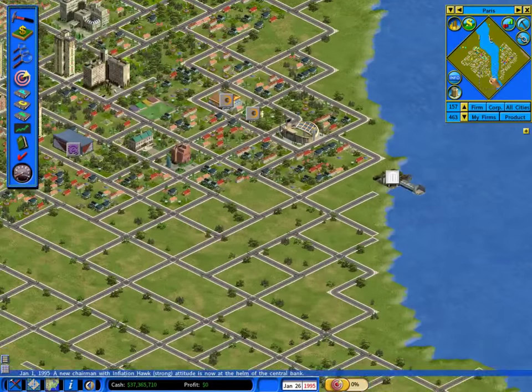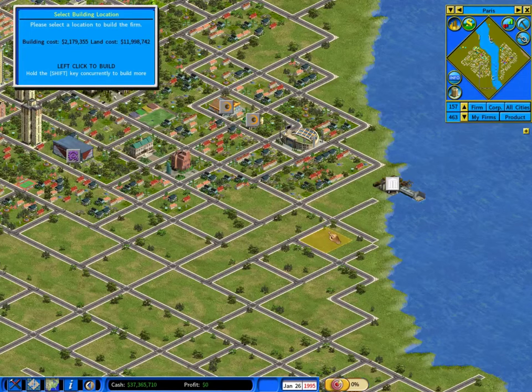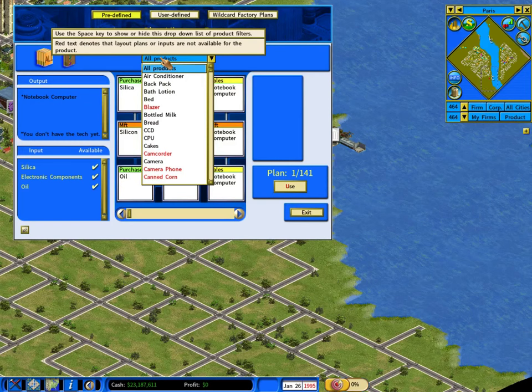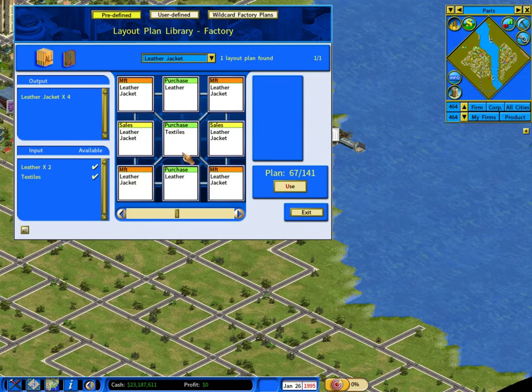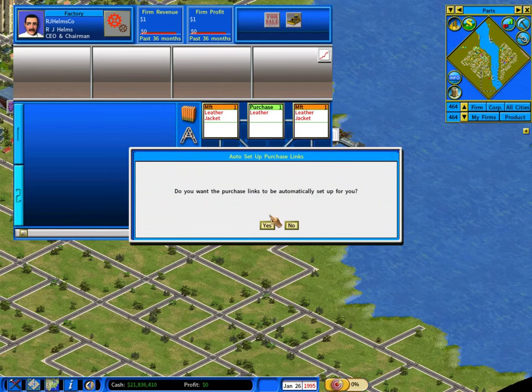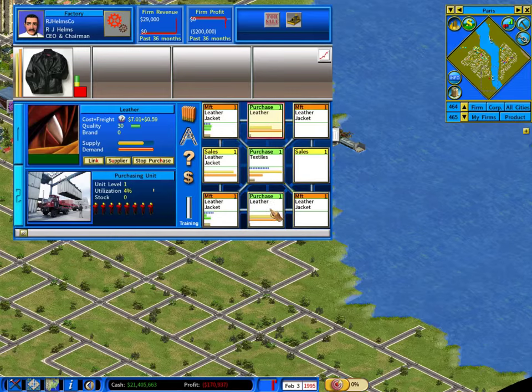Let's start with the leather jackets. I'm going to build a large factory, because I know I want to dominate the market long term. I can choose from the built-in layouts — just 'leather jacket.' It requires leather and textiles. Every building is made from nine-tile layouts: here I've got three purchasing units buying leather and textiles, four manufacturing units each taking one of each of those goods, and then they feed into sales units. It'll try to find the best suppliers automatically.